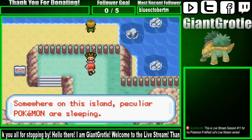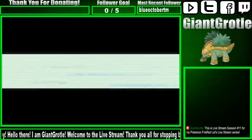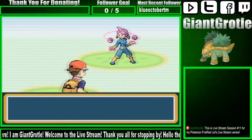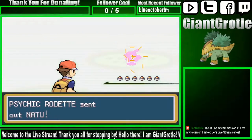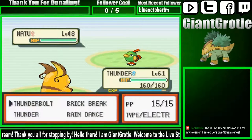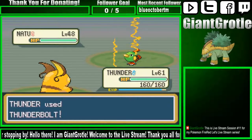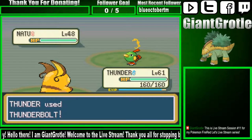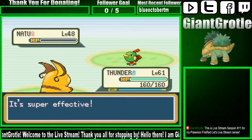Somewhere on this island, particularly Pokemon are sleeping. I think it's just a very relaxed island — probably one of the most relaxed ones in my opinion. She's gonna send out a Natu, so I'll go for the Thunderbolt. Thunder will use Thunderbolt. That's all good.